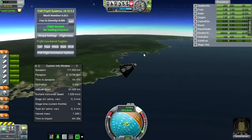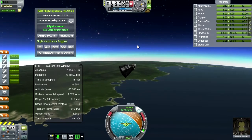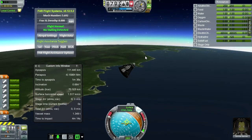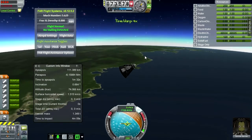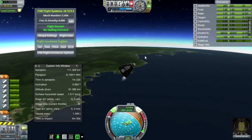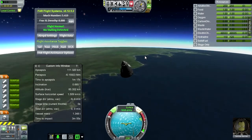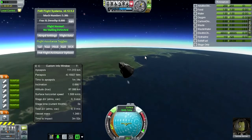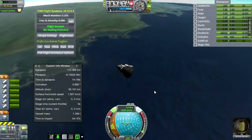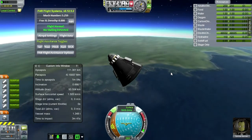Now we have to wait until we head back down. Let's get rid of some of those stages and use RCS to orient for re-entry. It's bound to be quite a few Gs going down from this point. It's not over yet — we've still got the G issue and the heating issue, though I think both should be very well contained. We'll see.